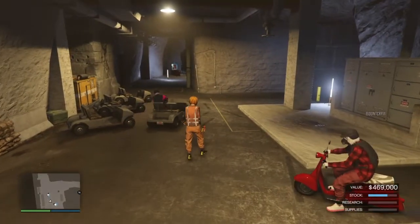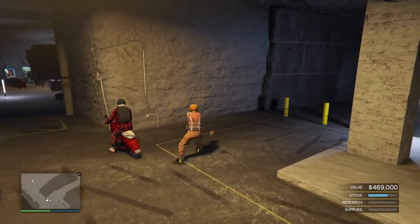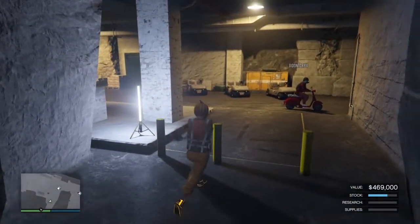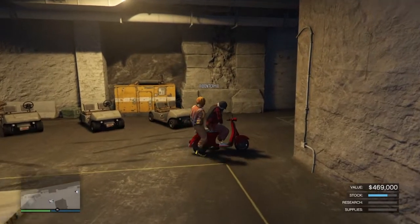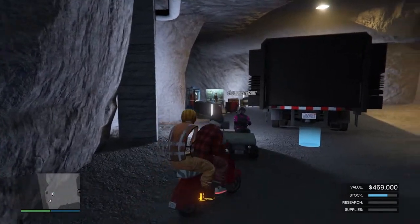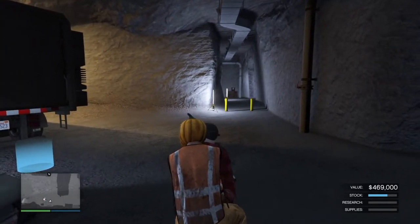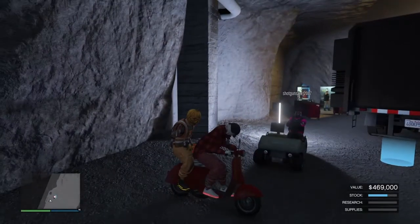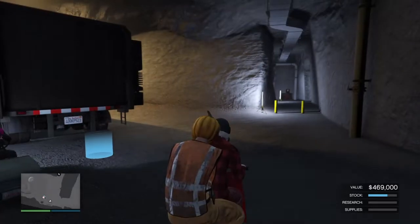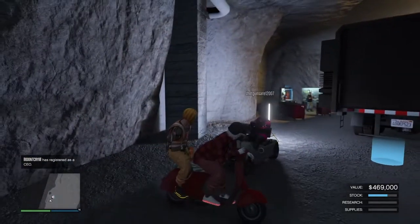I need to get on the back of this. I'm gonna get on the back — I don't know what my dude's doing, he just started running over there. All right, I'm just gonna hop on the back right here, and she's gonna pull up and get it close enough. You don't want to be right up on it. Try to do like right here, and you'll see — press right on the d-pad to go into your mobile operations center.